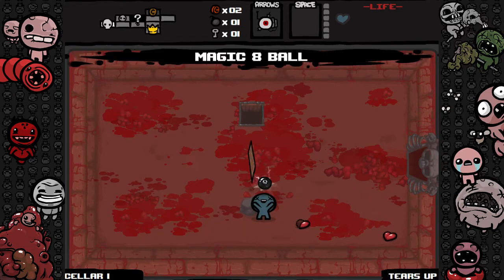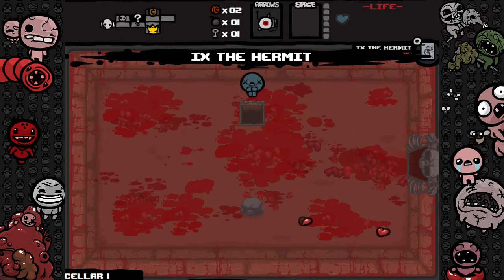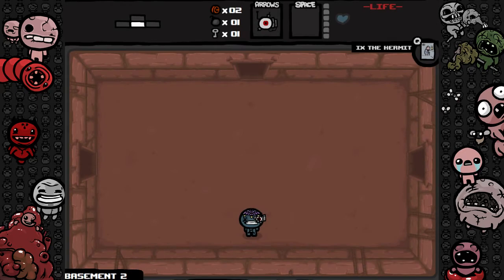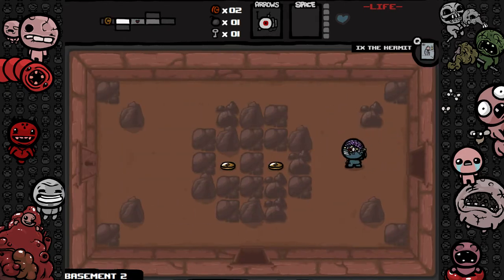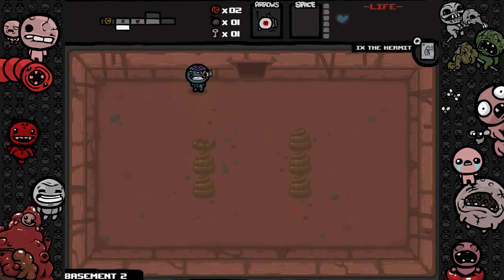No red hearts though, that sucks. Magic Eight Ball and the Hermit tarot card — I can't remember these tarot cards at all. I know some of them but I can't tell by the picture what the Hermit stands for. I'll just use it in a room full of bosses or something. Let me kill all these poops and get the pennies.